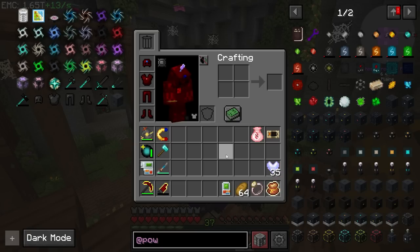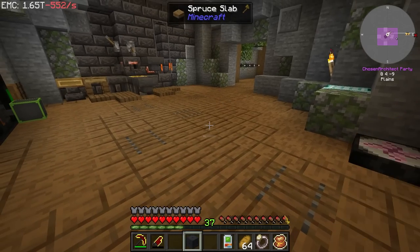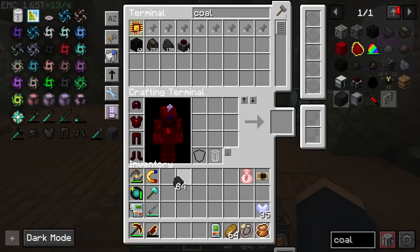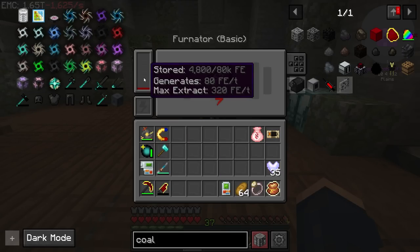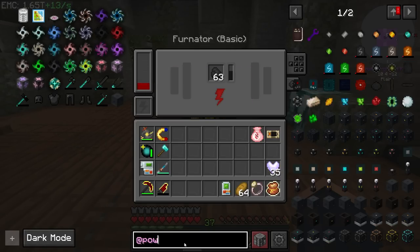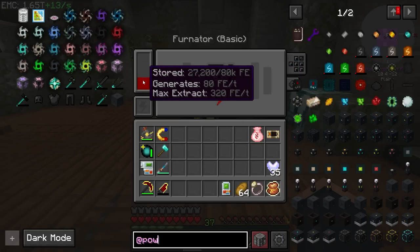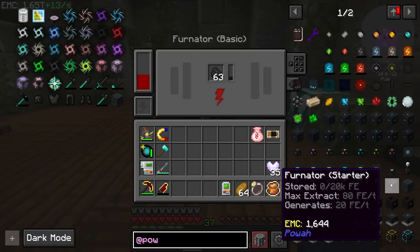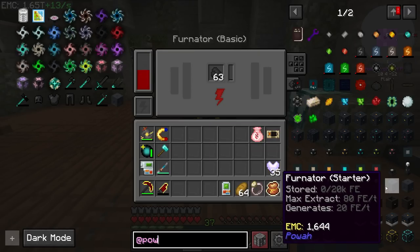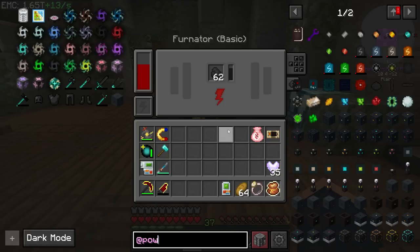What doesn't seem to have been modified is the fernators — this thing can generate up to 40,000 RF per tick on a nitro fernator. I believe the basic fernator only requires coal to get up and running. Since we have EMC and infinite coal, we can just fill it. This one alone is generating 80 FE per tick right now. The tooltip says 20 FE per tick but the max extract is 80, so that's what it's doing.